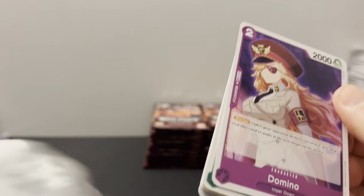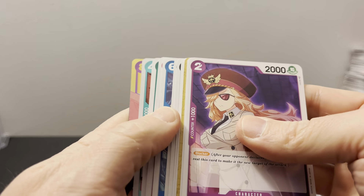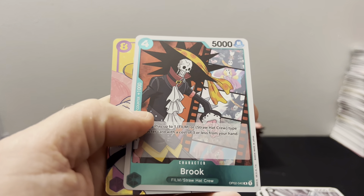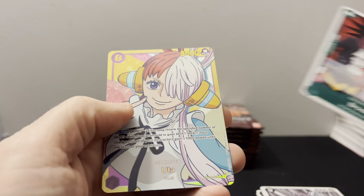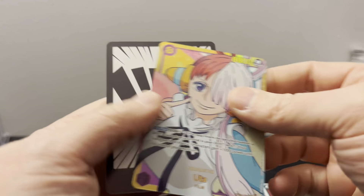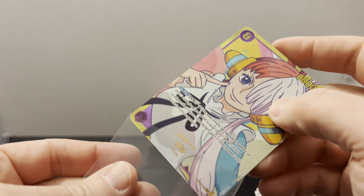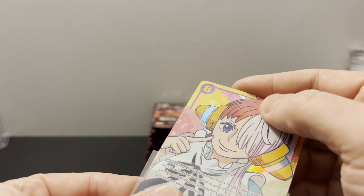So I'm in the next case. Ooh, we got — is this one of the secret alts? I think it is. Sure is — it's Uta secret alt art. So there's that, which is interesting because it almost looks like a leader. Oh, that's textured — that's very cool.